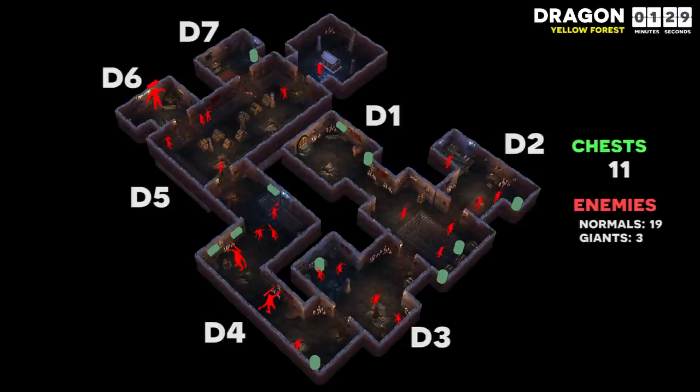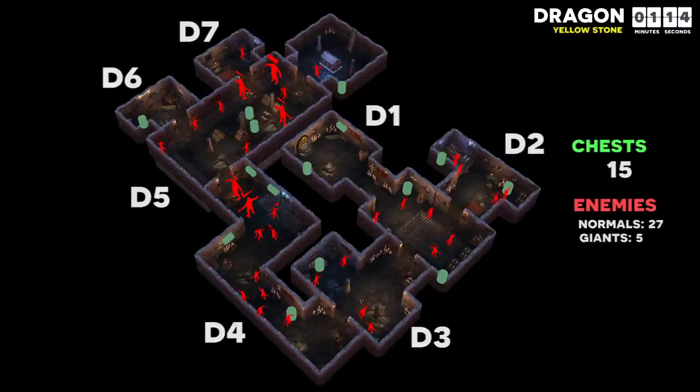Importantly, D6 is guarded by a giant and three enemies but contains no loot, so there is no reason to open it. D7 has loot but no enemies guarding it, so this room should always be looted. Yellow stone dragon is the complete opposite — D6 has easy loot and D7 is heavily guarded with no loot. Unfortunately, the giant will get aggroed regardless, which is one of the reasons I avoid tomb diving in Garm's Fang.